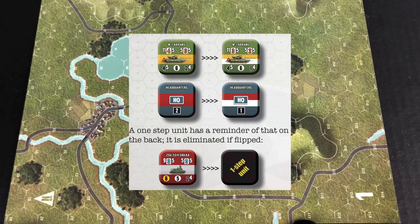Also, when you look at the backs of the counters, you can tell whether or not it's a one or a two-step unit. If it's a two-step unit, you're going to have a white stripe across the back representing that this is its reduced side, or it'll just say one-step unit.